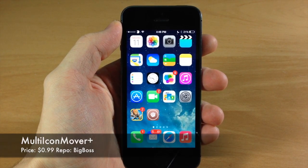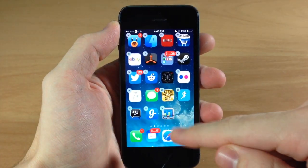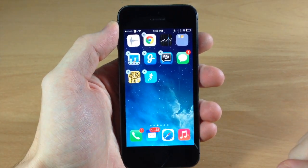This is the paid version of Multi-Icon Mover. Basically what this does — if you haven't used it before — you can tap and hold on an icon, then tap on all the icons that you want, and move them from page to page just by pressing the home button.